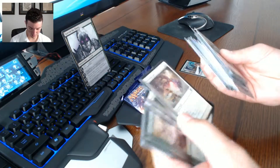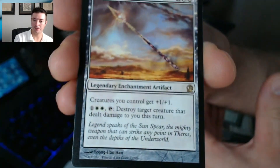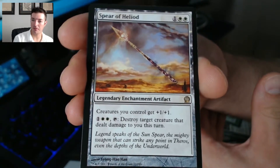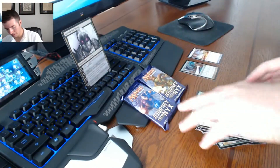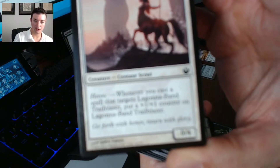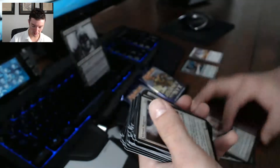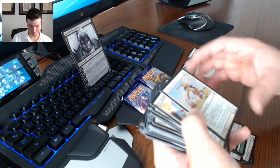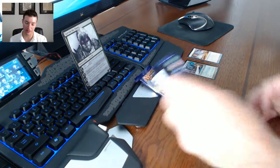Our other rare in this deck is Spear of Heliod — a legendary enchantment. Creatures you control get +1/+1, or you can pay three mana and tap it to destroy target creature that dealt damage this turn. That's pretty cool. It's got a lot of creatures with heroic that trigger a +1/+1 counter when they're the target of any spell, and then you're going to have a lot of spells in here too.